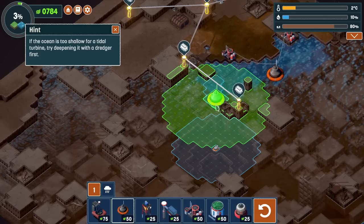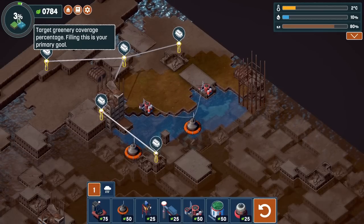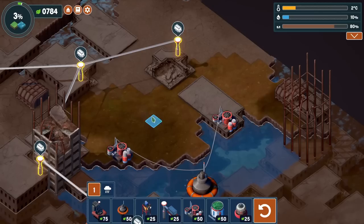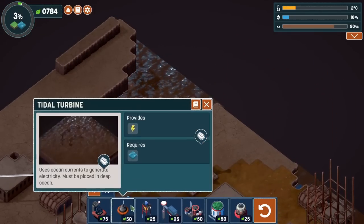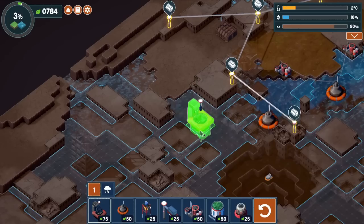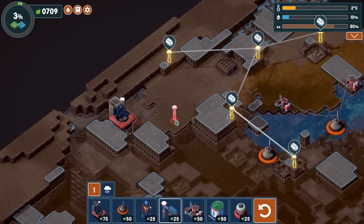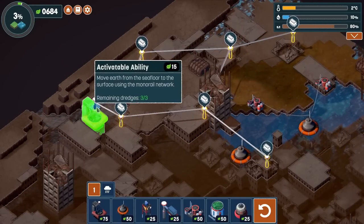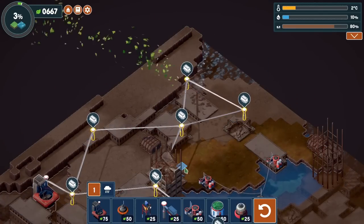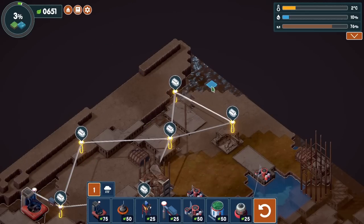The tidal turbine uses ocean currents to generate electricity and must be placed in deep ocean. So it has to go in the deep bit. We can now have a bit of power over there. This is very different - I like how the levels are all very distinct. They've got your base things at their heart but they're all very different in their own ways. We can try to get some of this ground turning into lovely green stuff - some green would be lovely. Is that our only source of power? This is going to be quite difficult.